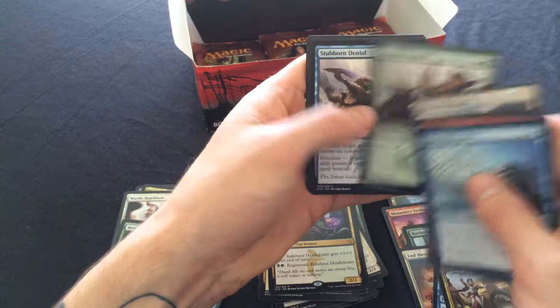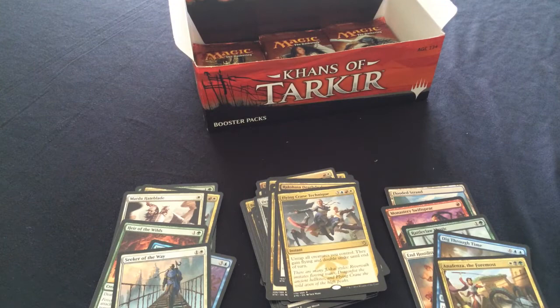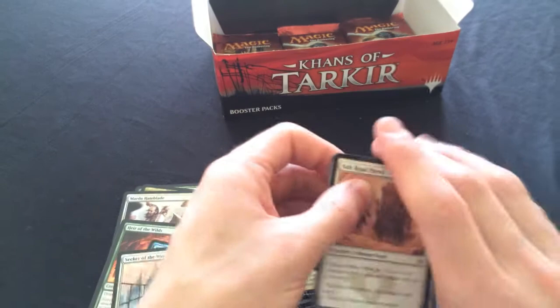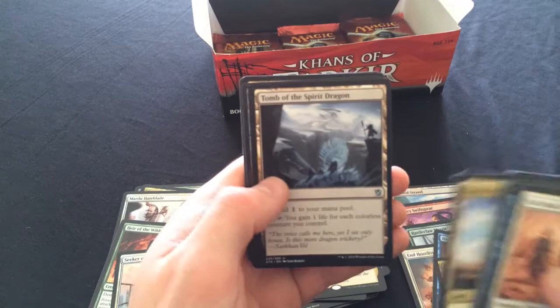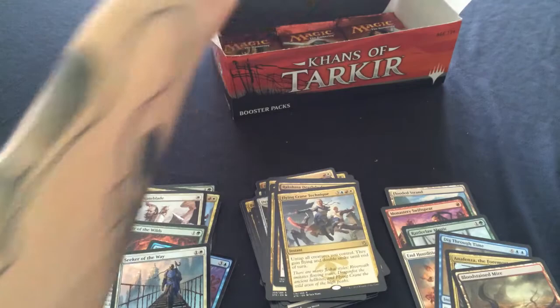Graveyard hate to the max. Stubborn Denial, Become Immense, Bivouac, and Flying Crane Technique - I think that's our second one for the box. Wow, only one fetch? We'd better start pulling some fetches. Tomb of the Spirit Dragon - Bloodstained Mire! Speak of the devil and they shall appear! That is our second fetch of the box and you are worth some value!